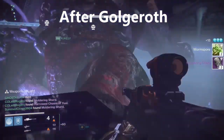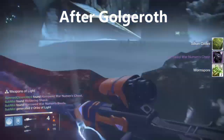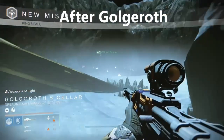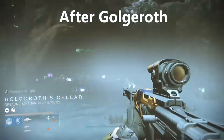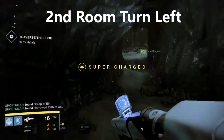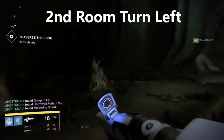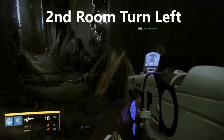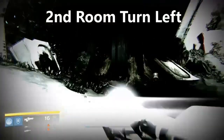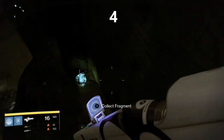The fourth fragment: after you complete Golgoroth, go through the next room, pass through the first one and into the second room. There'll be a door on the left and right — you want to take the door on the left. Nope, wrong room — second room. Just as you go into the door, it's on top of a rock on your left. Jump on top of that rock for your fourth fragment.